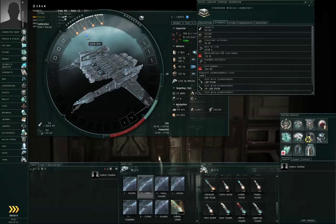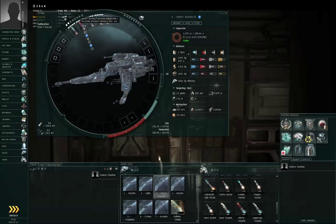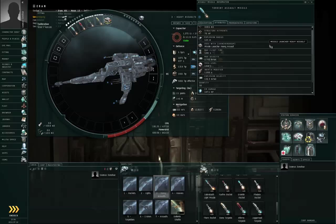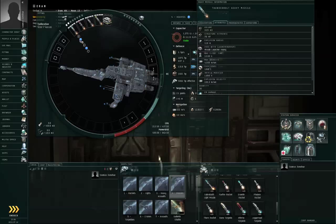You show info on the missile and the launcher from the fitting window. So again: rockets and rocket launchers for short range, light missiles and standard missile launchers for long range — for frigates. The next example: heavy assault missiles in heavy assault missile launchers — these are cruiser-sized missiles used at short range. In any particular size category, the short-range missiles do more damage per second than the longer-range missiles of the same size. The next example is heavy missiles, which go into heavy missile launchers — note the absence of the word 'assault' — and these are the long-range cruiser missiles.